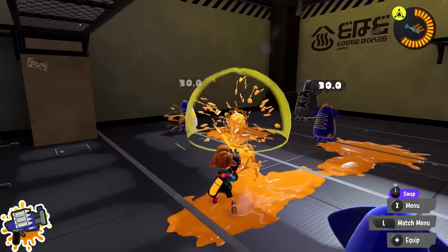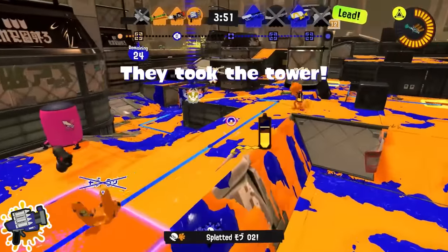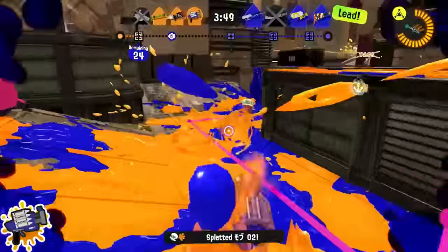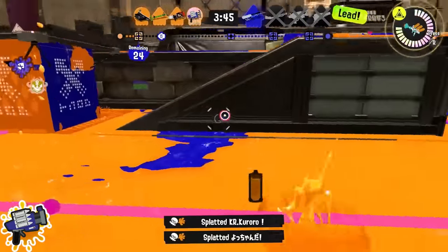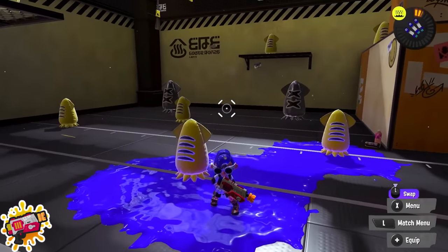Clash Blaster: keep in mind you have a large indirect radius but a slow kill time. You want to take advantage of any form of cover or teammates to help you play around that weakness, because a lot of other short-range weapons like shooters will just kill you way faster if you try to play like a normal weapon.